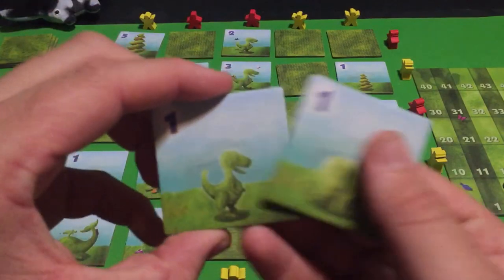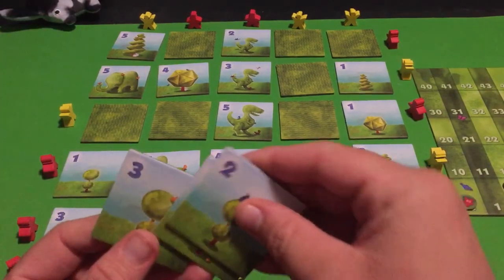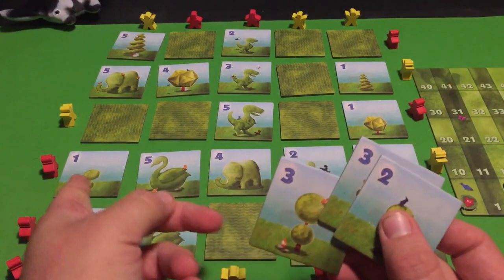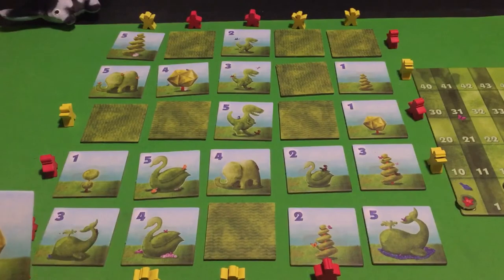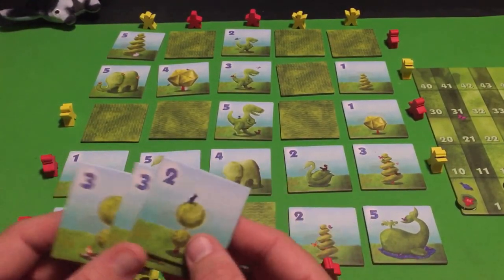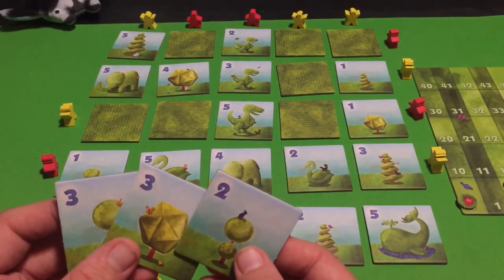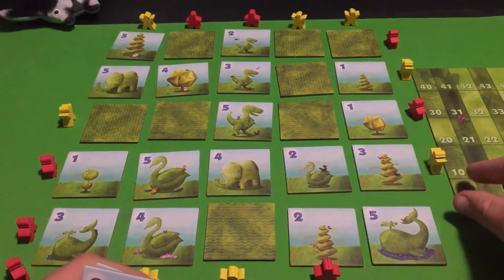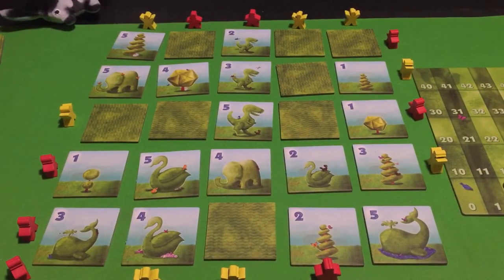Now let's do Manta's tiles in hand. Can he see any of these? Yes — he can see that one, so he gets three points for it. Can he see this one? Yes, right there, so he gets three more points. And this one is the same type as another he can see, so he gets points for all of these. Manta gets eight points just from his tiles in hand — that's a lot.